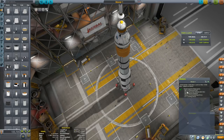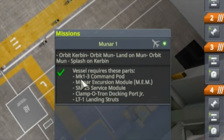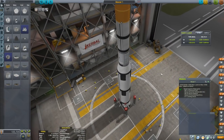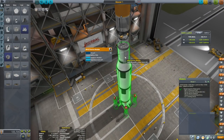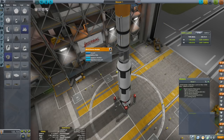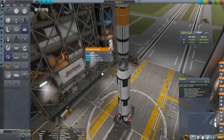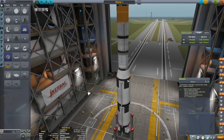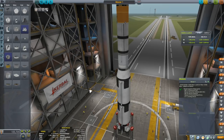Let's take a look at some of the parts we have to have on this thing. We need the Mark 1-3 Command Pod, the Munar Excursion Module — or MEM — and the SM-25 Service Module, which is right here, that you could cram full of stuff. Except mine is completely empty — I put it on because it's required.